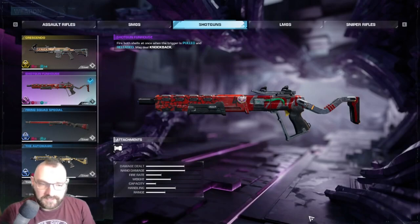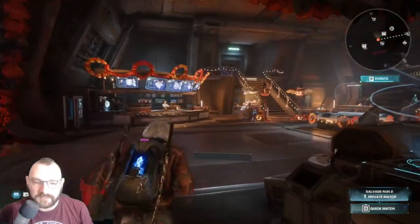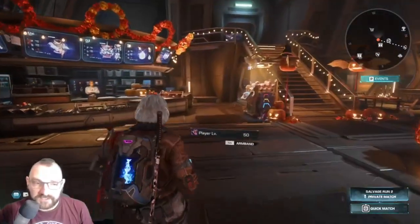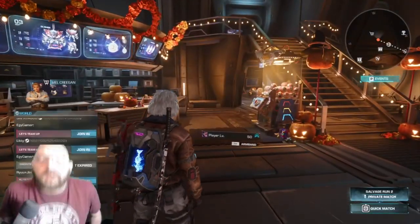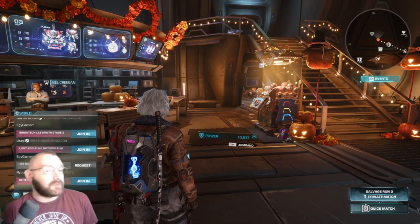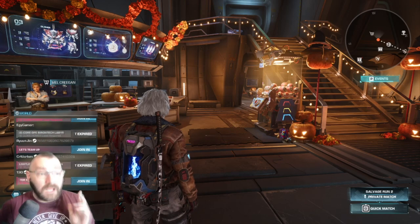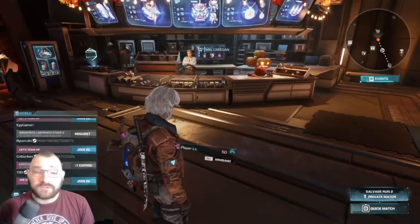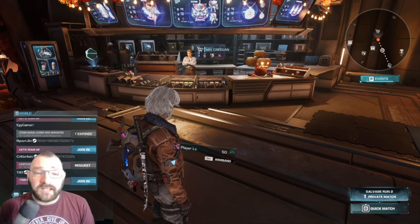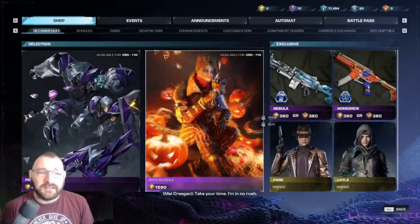I'll customize this a bit - swap out the weapon decal, and actually I think this weapon will be a better chance for my knockback challenge than the Crescendo. That's how you can do it, guys. A lot of people keep wondering how players are getting all the ultra rare weapons without putting a ton of money into the game. I have put money in - about 20 pounds - that's all.